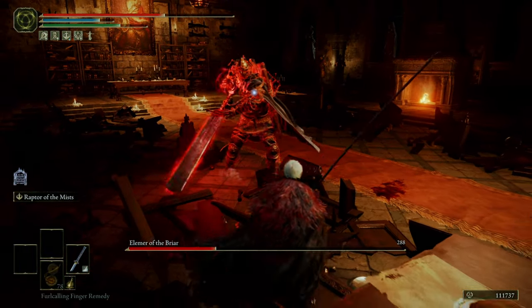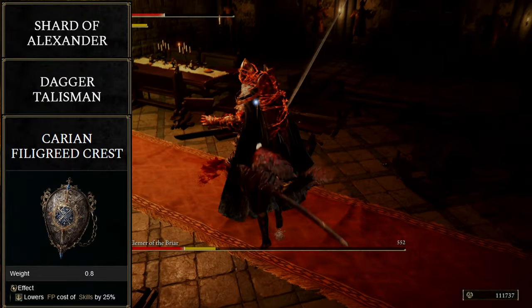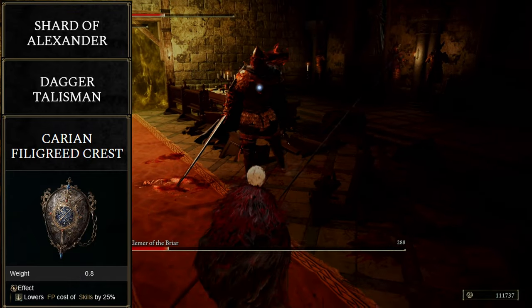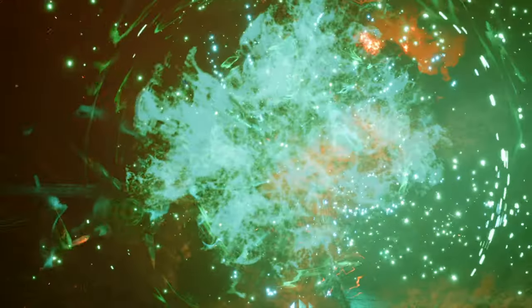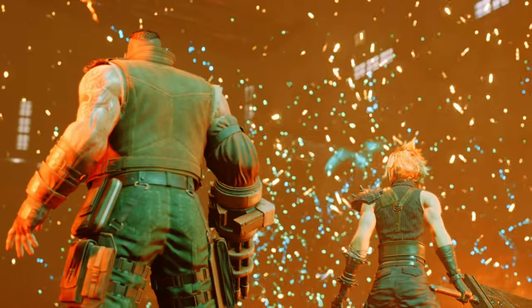So now onto the talismans. We'll be starting with the Jar Shard, followed by the Dagger Talisman, followed by the Carian Filigreed Crest — I know I didn't talk about those right now, but that's because I did five fucking minutes ago. And then we'll be rounding it out with the Claw Talisman. Also, for as stupid as my guy looks, I still think this is closer to the source material than the Final Fantasy VII Remake.